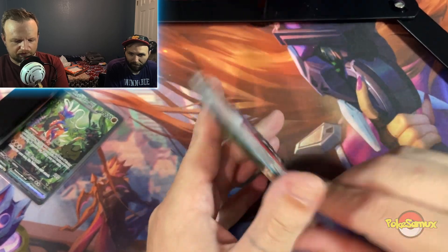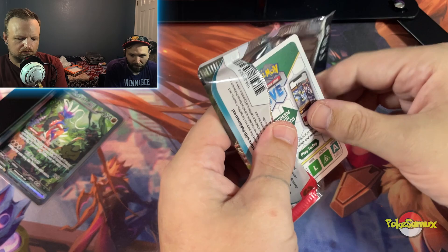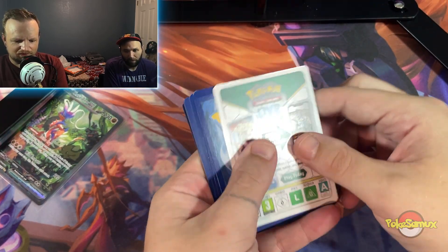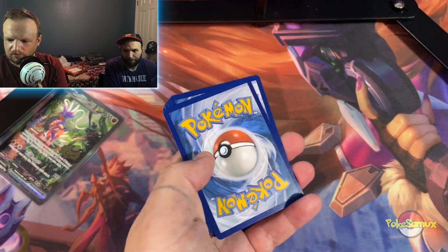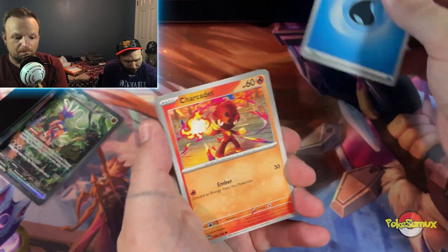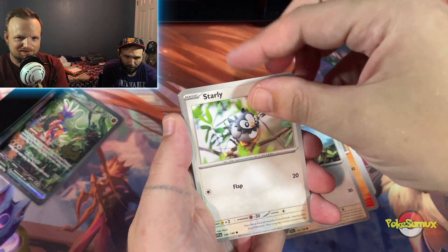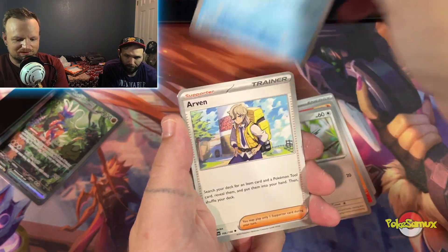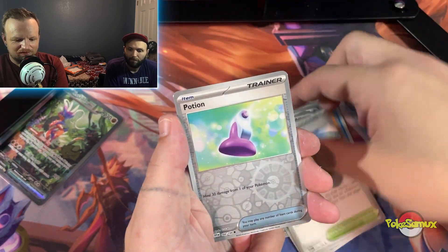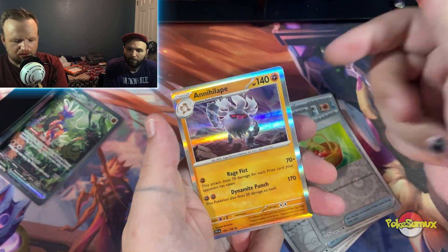Scarlet and Violet OG — let's see what we get. Yeah, that's where you pull the Koraidon. Imagine you pull the Miraidon as well — have like a matching set! Oh man, that would be crazy. There's that card for y'all. One to the front. We got the basic energy, Charcadet, Lechonk. I can kind of see the shimmer out of the corner — let's see. There's a reverse holo Potion, Pincurchin, Basketin, and Annihilape.